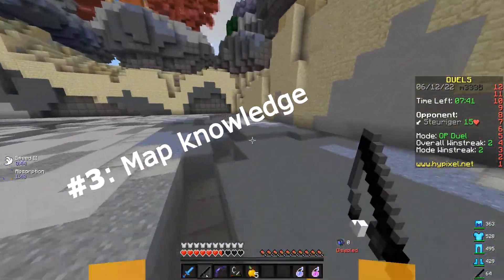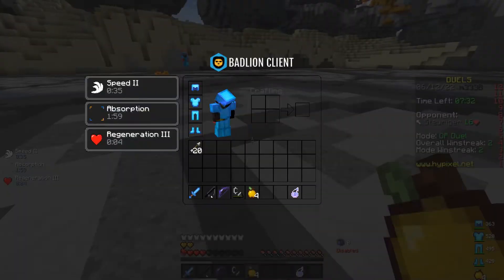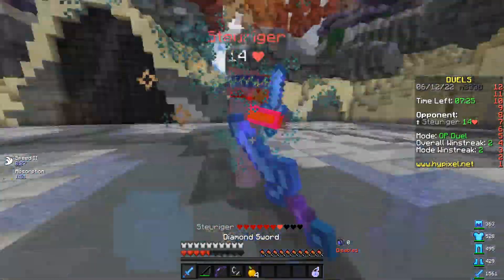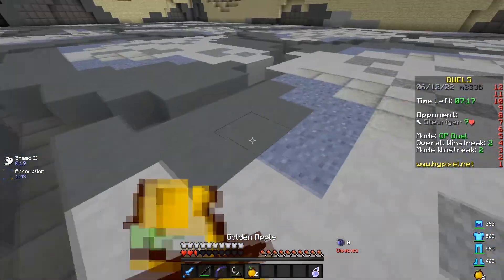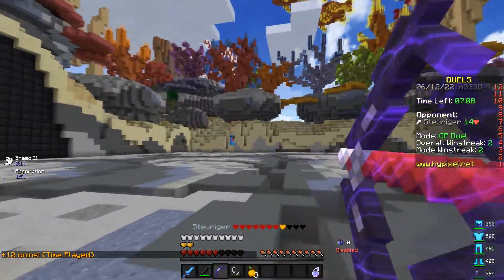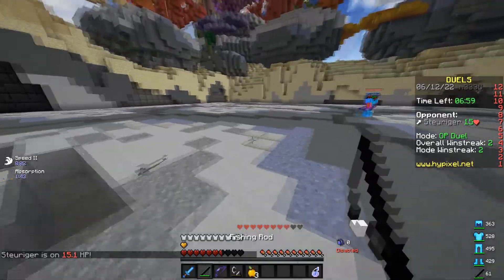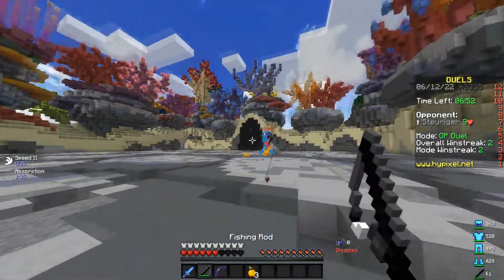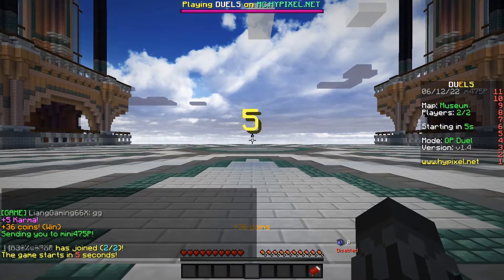Number three on this list is map knowledge. Despite a lot of newbies thinking maps don't really change your chances of winning, they actually do. There are certain maps where players spawn further from each other, making rushing less likely. And there are others where they're basically five blocks away, so you place three blocks, jump over, and kill the other person. It's really good to know map knowledge. There are also certain maps with hiding spots — good for when you're trying to heal naturally or with gaps, or to find the enemy and sneak on them.